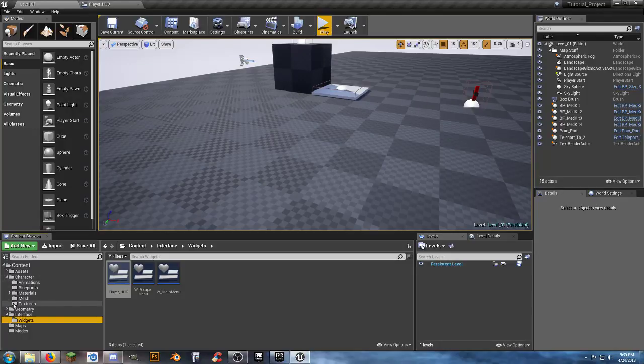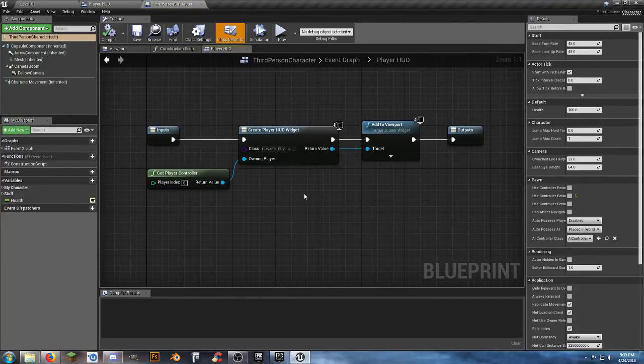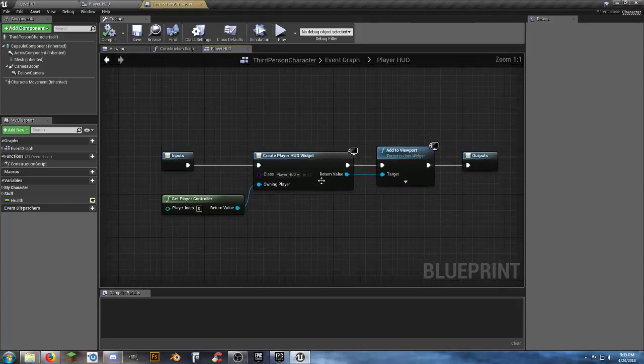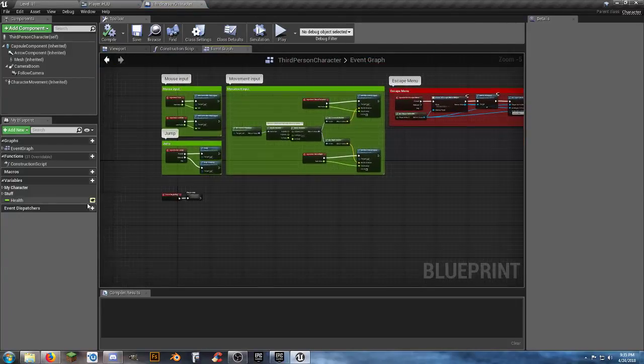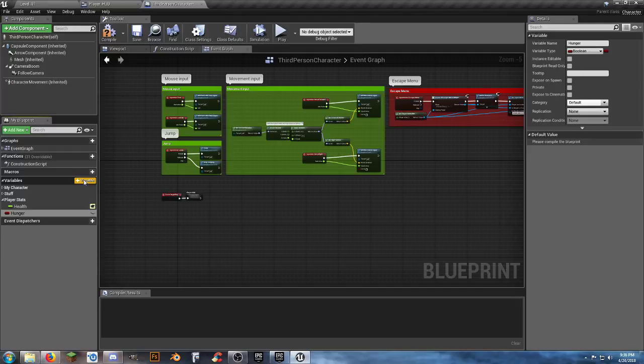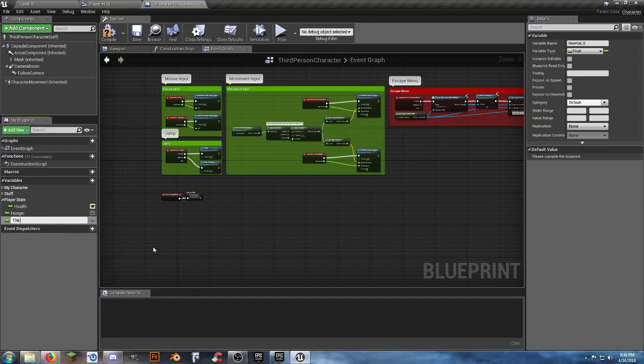We need to go into our character blueprints and our third person character, go back to our event graph. Let's create two new variables. First I'll give health a new category - let's call it player stats. Then we need to create two new variables: hunger - it needs to be a float as well - and thirst. Put both of these into the player stats category.